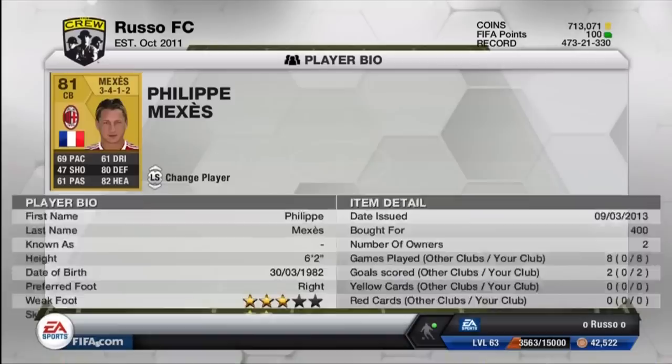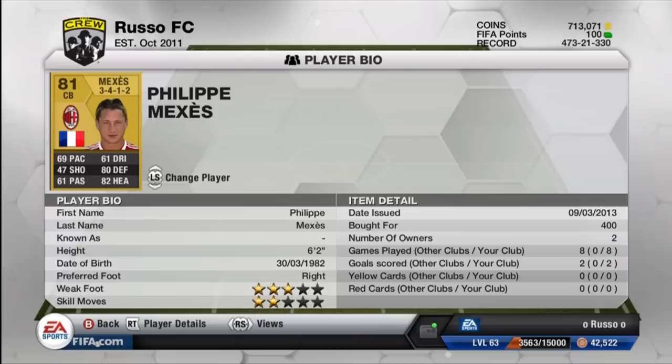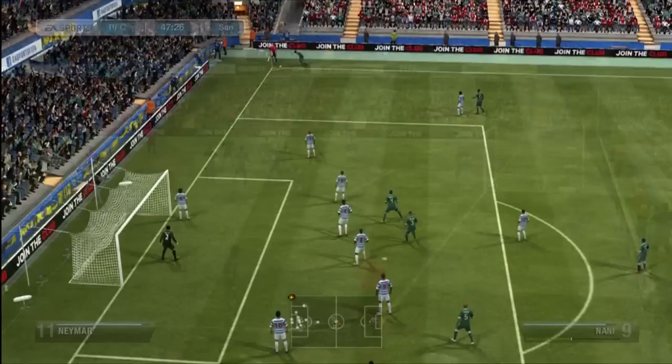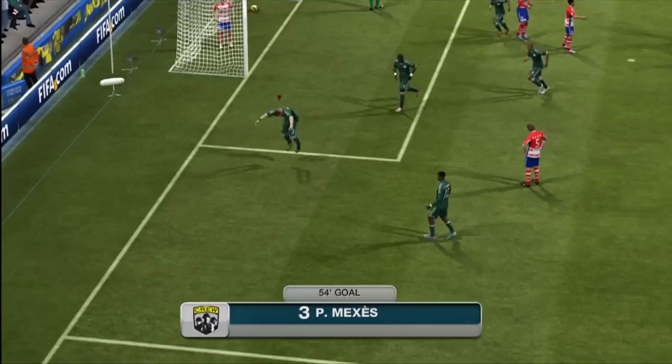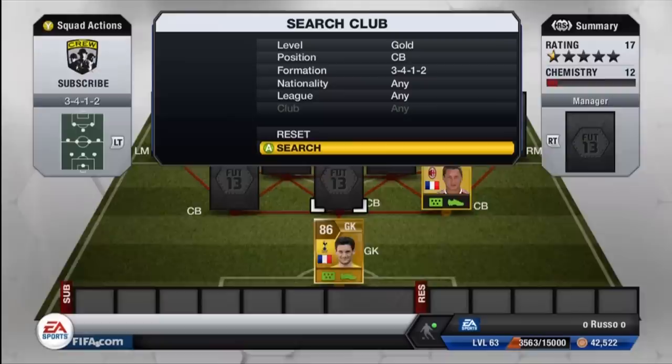A lot of people said he wasn't too great and wasn't worth the coins, but in my opinion the one I got was definitely worth it. Moving on to the first center back, we have Philippe Mexes from AC Milan — there's no rare version. He has 69 pace, 80 defense, and 82 heading. Such a good center back. He has to be one of my favorite defensive players in this game. Him and Sacco I seem to put in a lot of teams. Mexes just goes under the radar because of that 69 pace, but he is so good on the ball — just unbelievable.